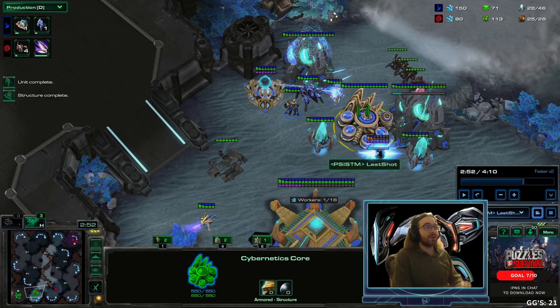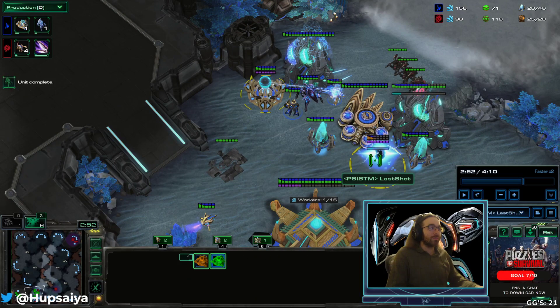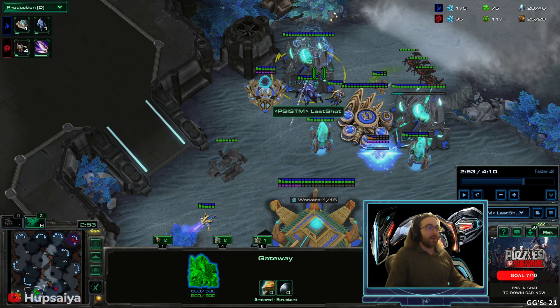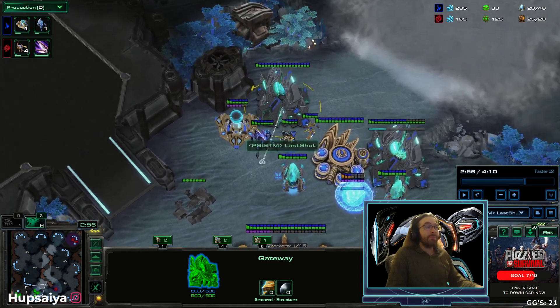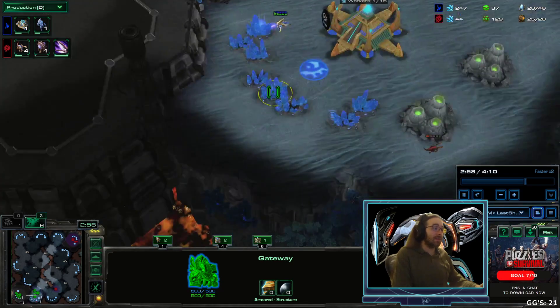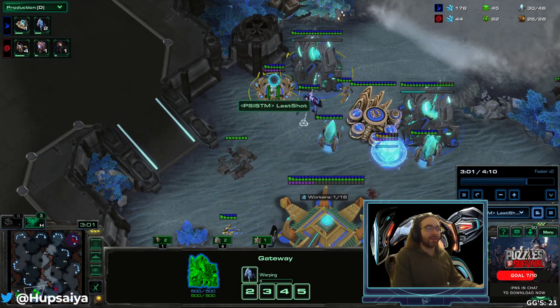My first stalker pops out, my shield battery has full energy, my second shield battery is on the way, and we're starting gateway units number four and five as quickly as we can. Remember to do so — this idle time on the gateway a lot of the times is going to kill you. If you idle your gateways while you're getting all-inned like this you will die. You cannot get a stargate in time to defend against this; you need to build units out of the gateways consistently.